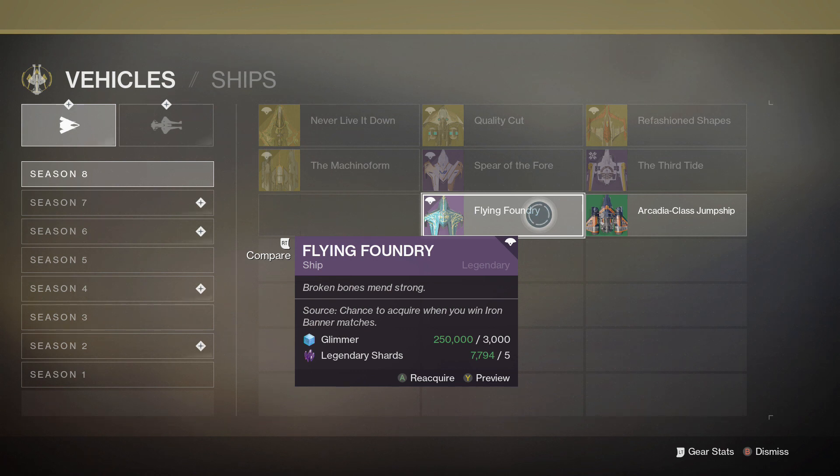Basically, keeping it short and simple — that's how you get the Flying Foundry ship. Win an Iron Banner match, hope for RNG luck, and you'll get it.